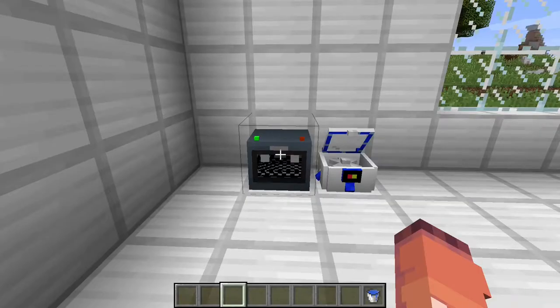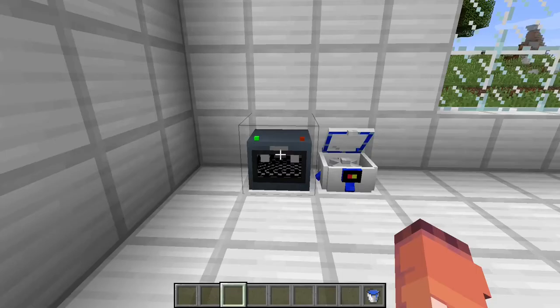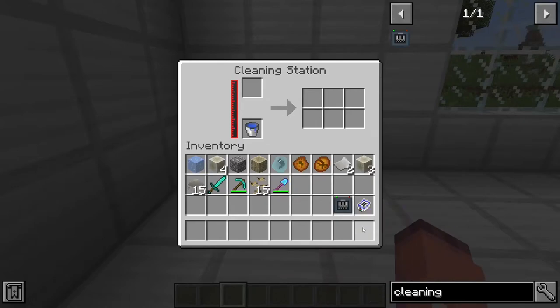Once you've got your fossils, you'll want to bring them back and put them in a cleaning station. To make a cleaning station, you will need 2 blocks of iron, 3 iron ingots, a bucket, 2 redstone, and a glass pane. You'll also need a water bucket to put in here, and then you can begin to put your encased fossils in here and see what you get.